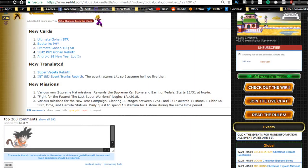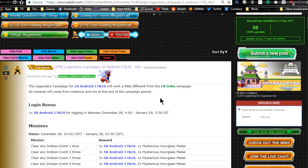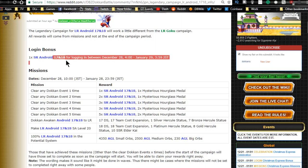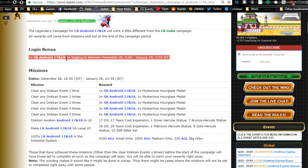Now let's head over to the JP side and talk about the LR Android 17 and 18 legendary campaign. It looks like it's going to work a little differently than the LR Goku campaign — all rewards come as you complete them, not at the end of the campaign. Login bonus: log in between December 28th and January 29th and you get one Android 17 and 18. Missions run December 28th to January 28th — clear any Dokkan event one time each and you get 14 Android 17 and 18s, plus the one from login, for 15 total.